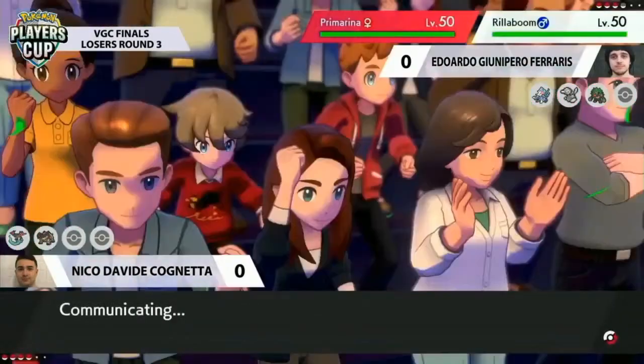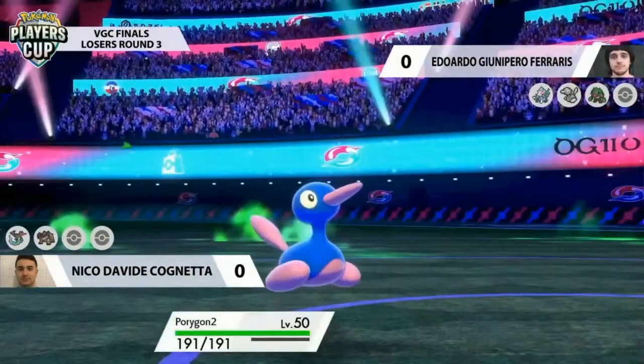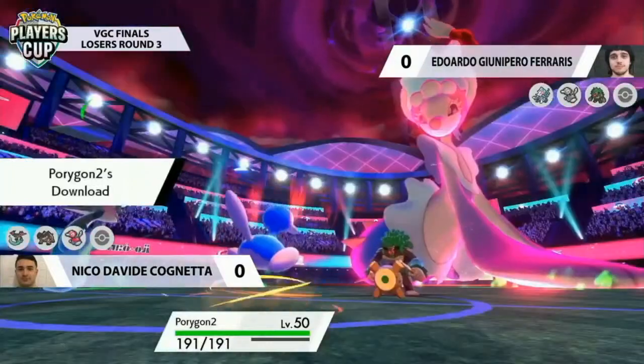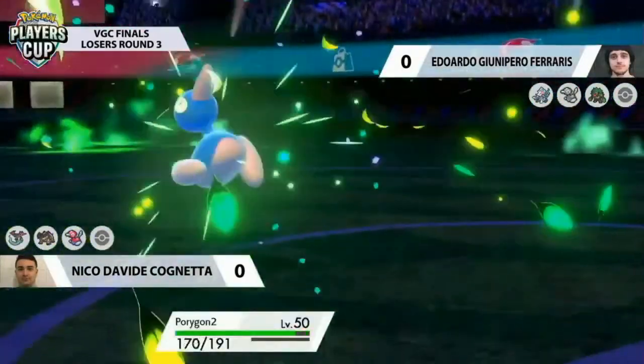Now Nico has his own Porygon2 which he can bring in, and maybe he's in the driving seat — he's able to decide if trick room goes up or not. If his team doesn't match up the way he wants, fine, just don't trick room, and play around it with something like Ice Beams or Thunderbolts — that combination would be really good right here against Rillaboom and Primarina.